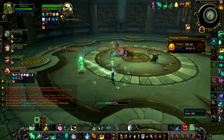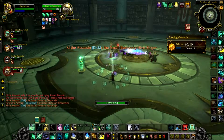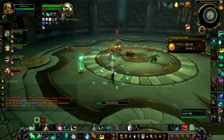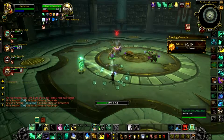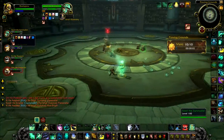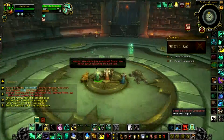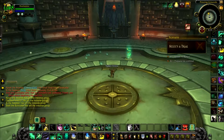Just keep channeling the Soothing Mists, spread around your Renewing Mist, and dispel whenever Aqua Bombs are placed. Do try to focus whatever target gets jumped on by the Gnawing Vermin - whenever you see that gnaw debuff on a target you have to heal them up to about 90% of their HP to get it off. Do all this correctly and the wave goes down without too much difficulty. I hope this guide helps you out, thanks for watching.